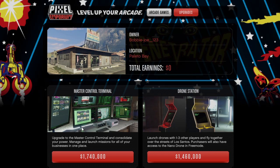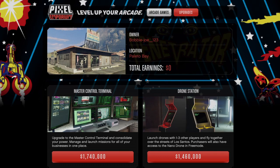So it looks like we've got these two upgrades. The Master Control Terminal is 1.75 million - upgrade it and manage and launch missions for all your businesses in one place, which is extremely helpful especially if you still do this sort of thing. I haven't got enough money for that. There's also the drone upgrade at nearly 1.5 million - launch drones with 1 to 3 players and fly together over the streets of Los Santos, and purchases also get access to the nano drone in free mode.